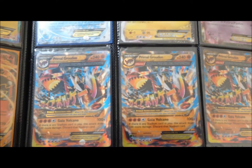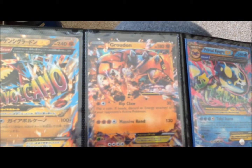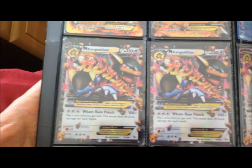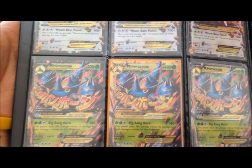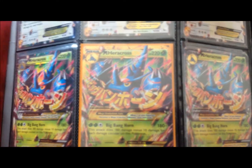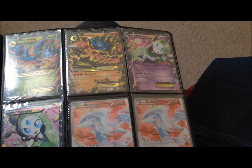Down here we've got three Primal Groudon EXes — I've got a couple of those bad boys — and also the Japanese one as well. There's a normal Groudon, the Primal Kyogre, which I've finally got. Three Mega Kangaskhan EX because that card is amazing. We've got some Mega Heracross — the one in the middle is the secret rare, as you can see it's got a gold border, and that's how you know it's secret rare. There's another one there, and a Mega Lucario as well.